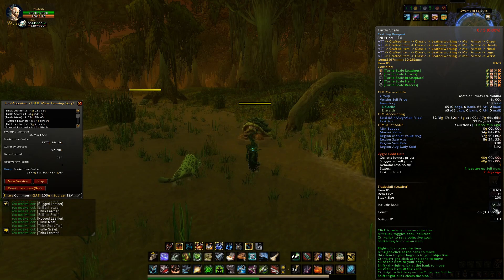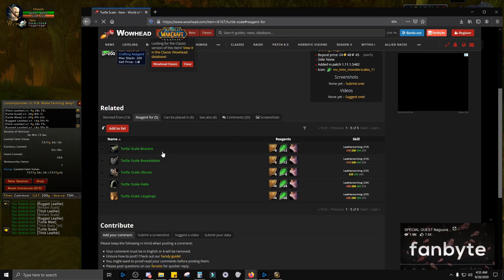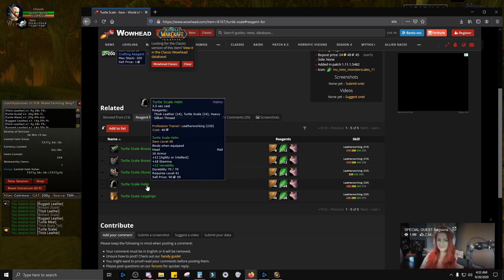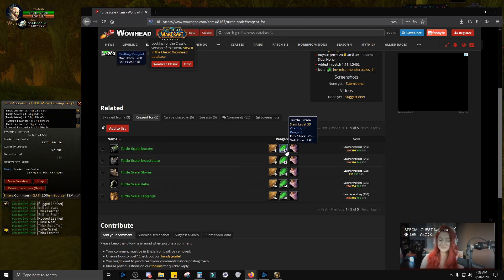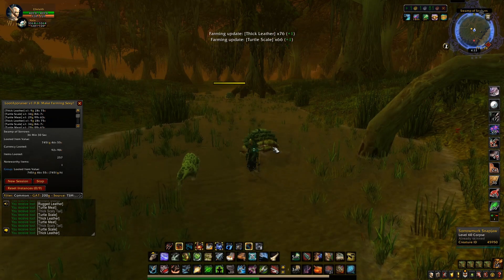I got 65 turtle scales in about half an hour. They are minimum buyout on my server for 10 gold, market value 34 gold, originally 37 gold at a 0.08 sell rate — not too great but not too bad. Turtle scales are used for Turtle Scale Bracers, Breastplate, Gloves, Helm, and Leggings, so you need them all for leatherworking.